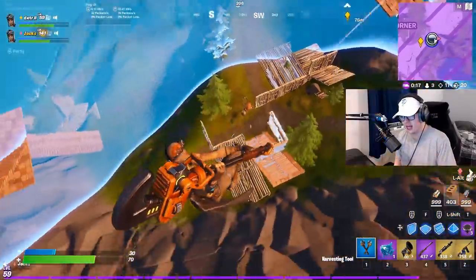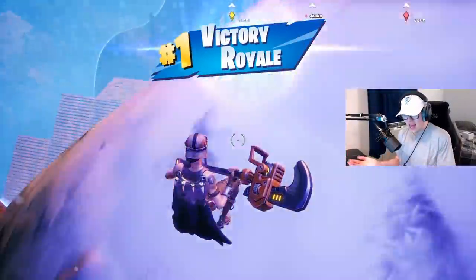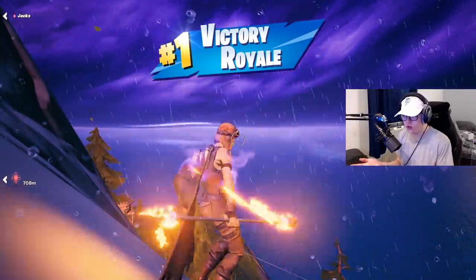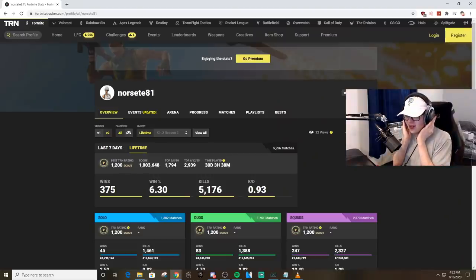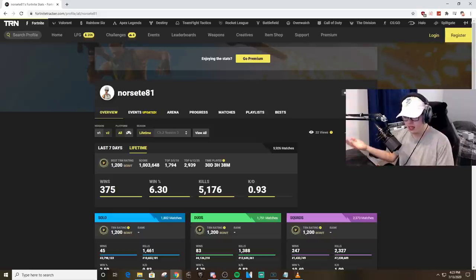Here's the first trick shot I hit this season — the first real good one. It was the buried axe no-scope with the hunting rifle on the guy trying to do 90s. Now we're at the juicy part: exposing the player's stats. Here we have nor_seat_81.